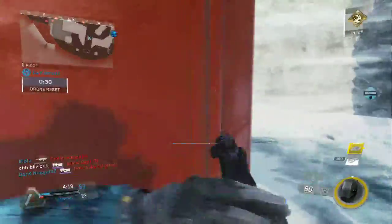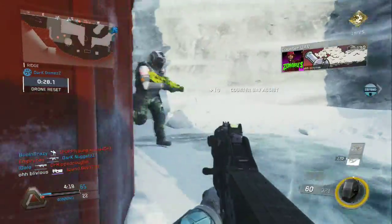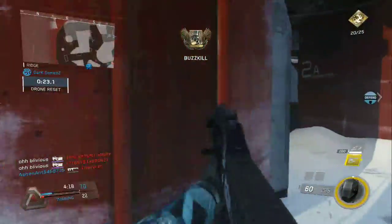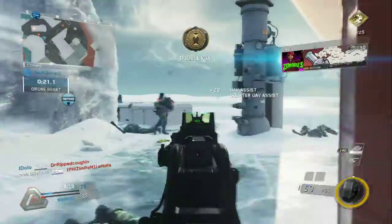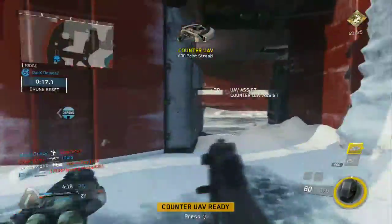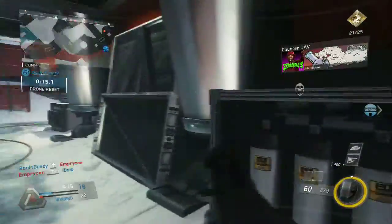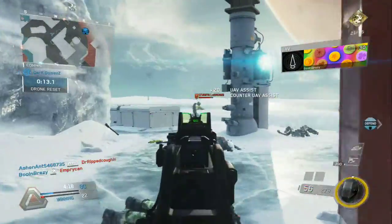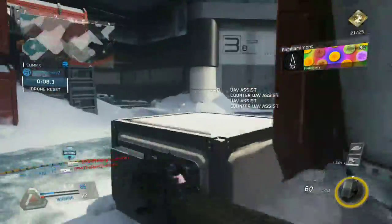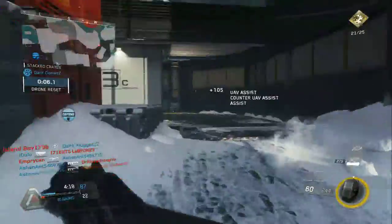We're going to be getting into the class right now. The class is the FHR, which I said was going to be the best gun. I mean, there's a bunch of guns that are basically all viable because of how quickly all the guns kill in this game. Every gun is basically viable. The K-Bar is pretty good, the NV4 is good, the FHR is good, the Vector is good, the Type 2 is good — every single gun seems pretty good.